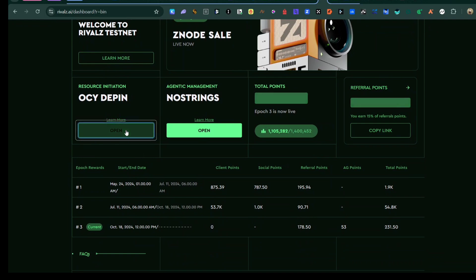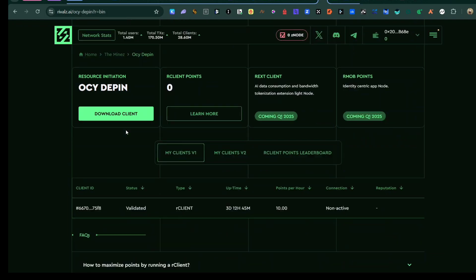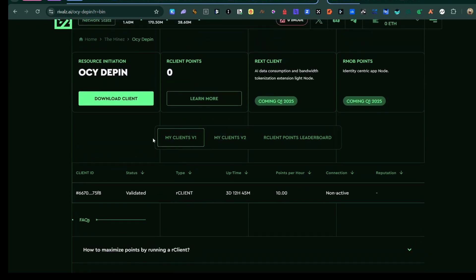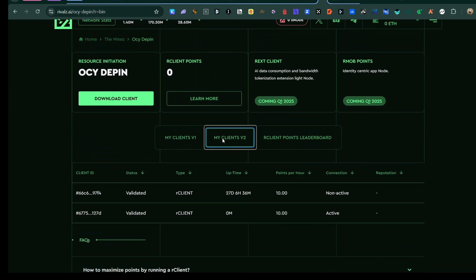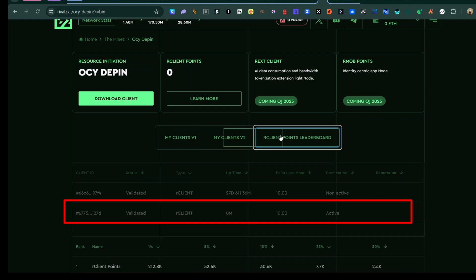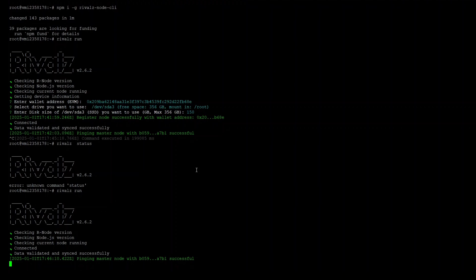From the dashboard you can see everything about client one and client two. The next client phase runs through Q1 2025, meaning you still have two to three months to run this node. You can see my phase one results, and for my phase two I earned over 50,000 points. For phase two you can also see that the last validator point is active, meaning my node is active and synchronizing.